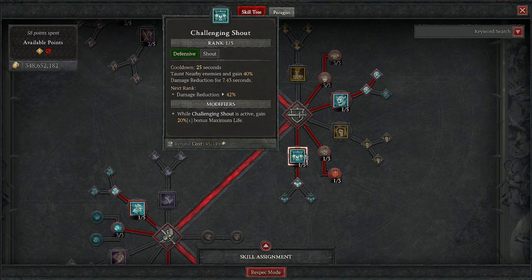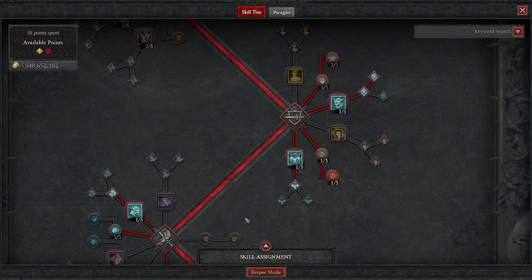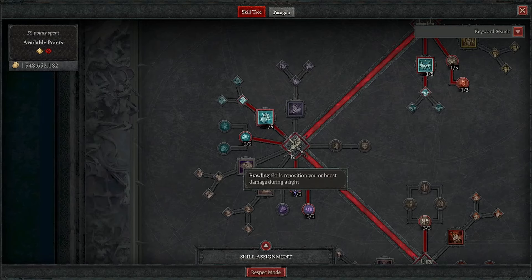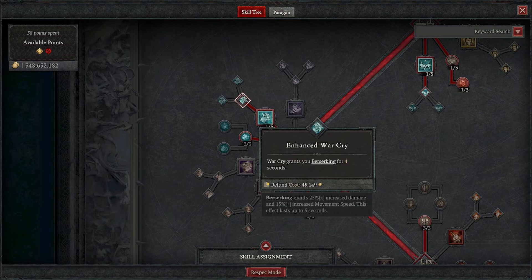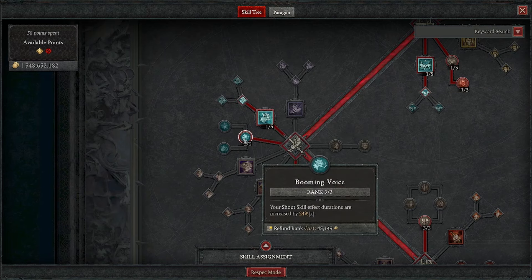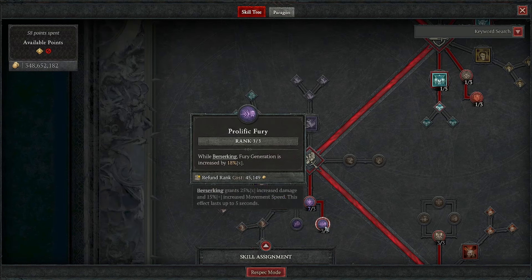One in Challenging Shout and Enhanced Challenging Shout. Then we move down to our Brawling Skills. We're gonna take one in Warcry and Enhanced Warcry. We're also gonna pick up three in Booming Voice, three in Aggressive Resistance, and three in Prolific Fury.